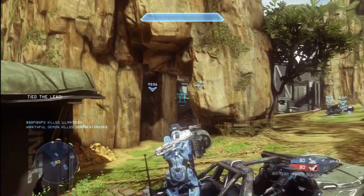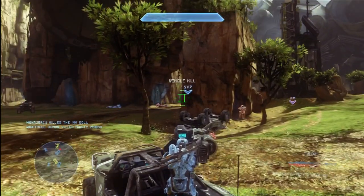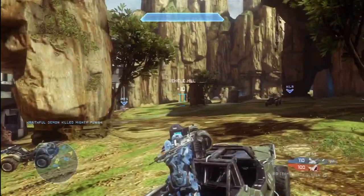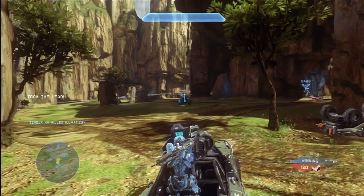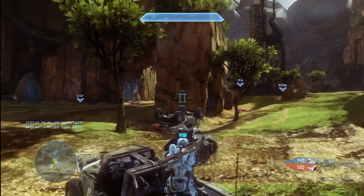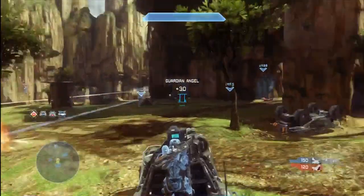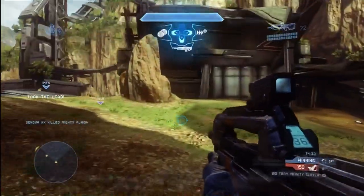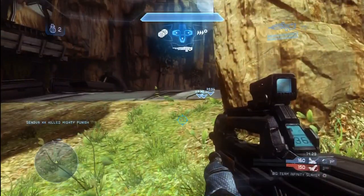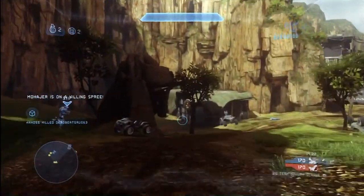Here I am in the Gauss Hog. In Halo Reach, the Gauss Hog was probably the most powerful weapon in the game, and from my short experience with it here in Halo 4, it still appears to maintain its domination. It is just supremely powerful, and it was a total waste that I couldn't get a teammate to jump in and drive me around — big mistake on my team's part. So if you ever see the Gauss Hog on any map, you got to run for it, because it's very, very powerful. There's probably not a more powerful weapon in the game.